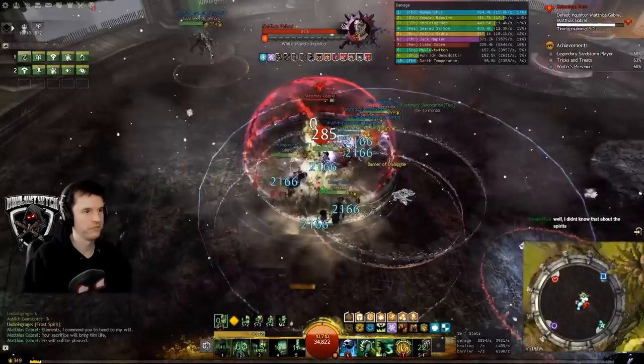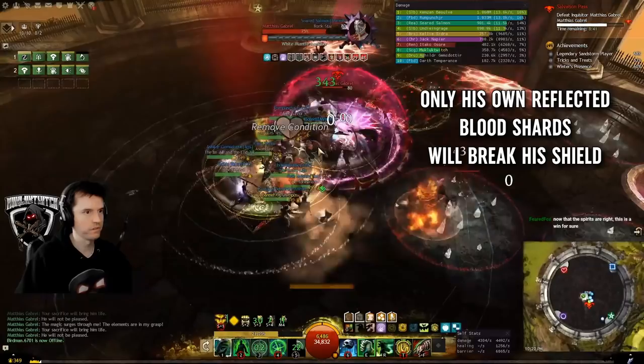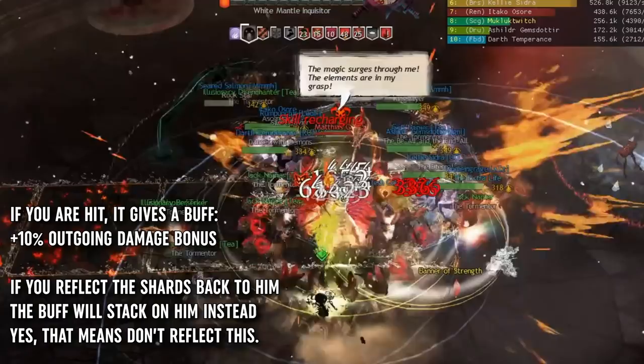The boss will periodically cast a barrier around himself. You need to reflect his own attacks back at him to make him break his own barrier. Firebrand's Valiant Bulwark and Mesmer's Feedback are popular choices for this task. He will sometimes parkour and fire out projectiles in all directions — the damage is minimal, but you can counter this with projectile blocking abilities if you want.